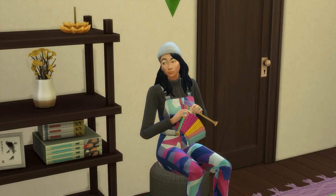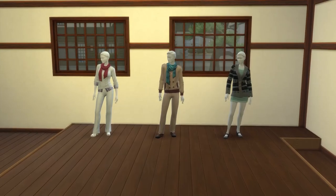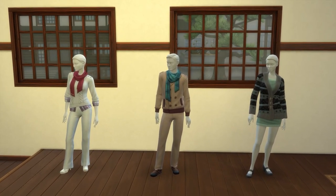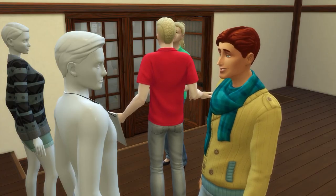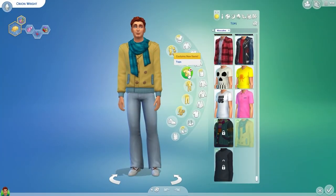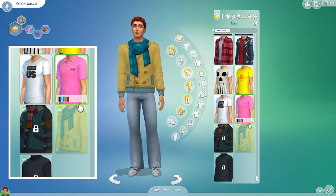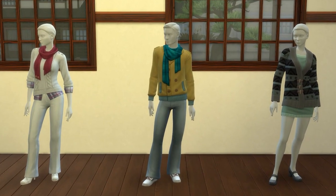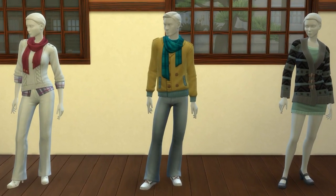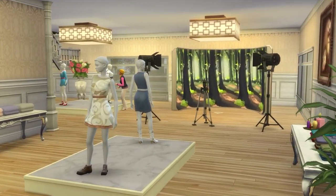If your Sim knits and adds an item of clothing to their wardrobe, they'll be able to dress a mannequin with it and sell that outfit, and you can restock it without knitting it again. Once you sell this to a Sim, it will be added as one of their wearable outfits, but it won't unlock that item of clothing for them — so if you change that clothing preset or delete it, you won't be able to just choose it again; you'd need to go and buy the outfit again.